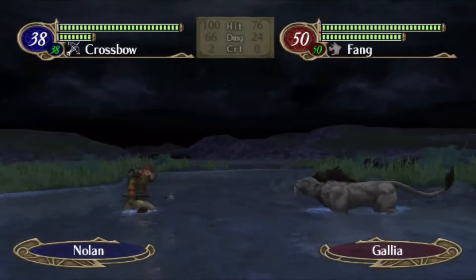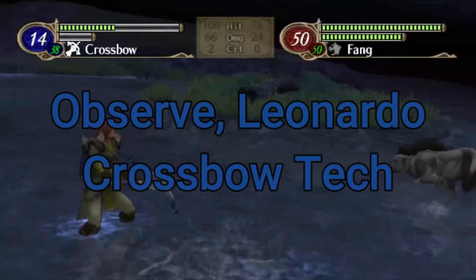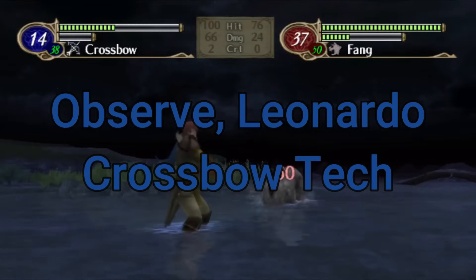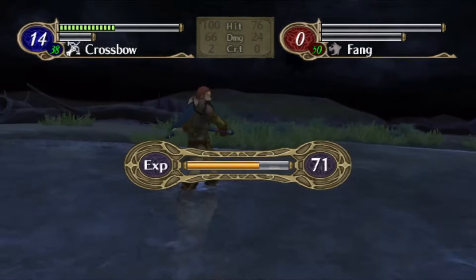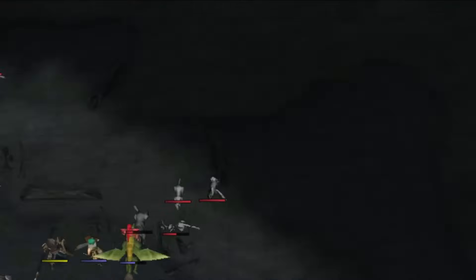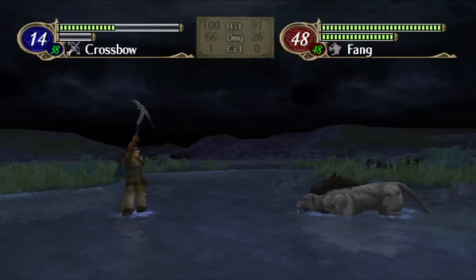The most prominent of these is his access to crossbows, which are the 1-2-range bow variant unique to Radiant Dawn. Crossbows don't work like other 1-2-range weapons, however, because they have incredibly high might and hit in exchange for not factoring in the user's strength. The idea is that if you're firing a gun, it doesn't really matter how strong you are — you're going to do the same amount of damage anyway.